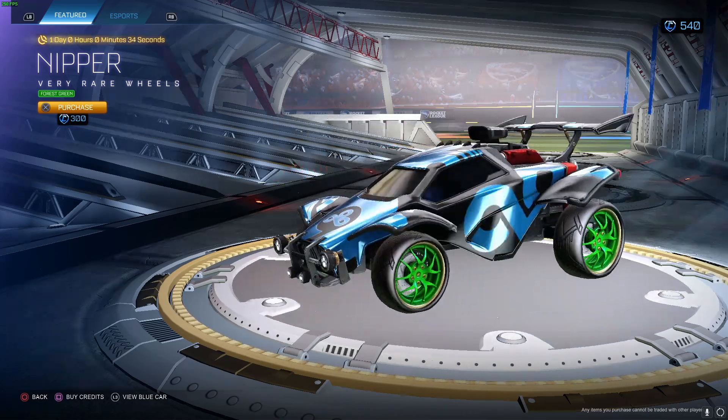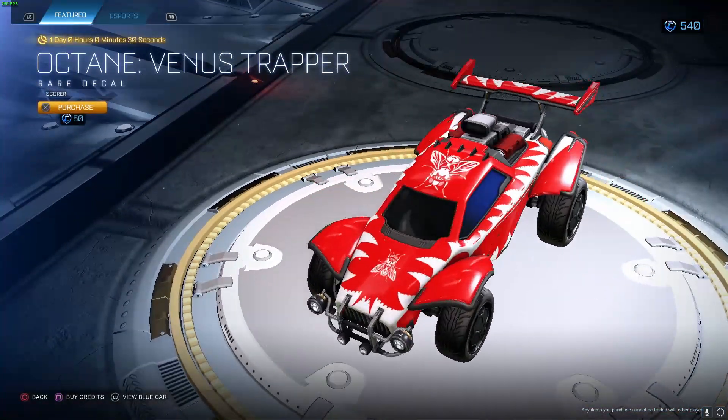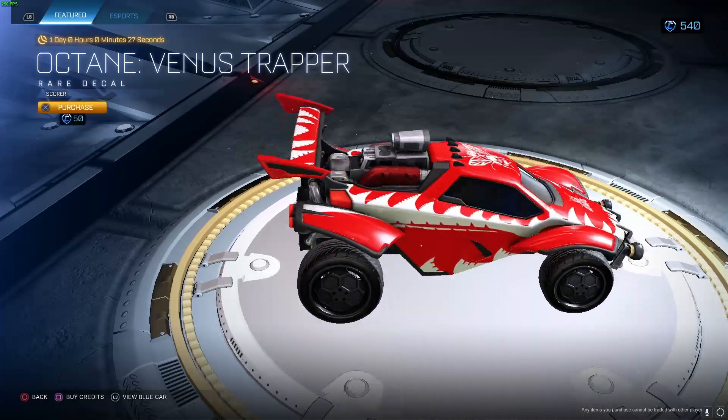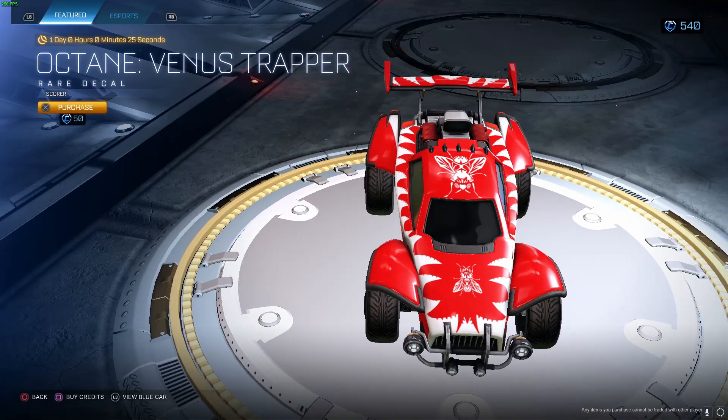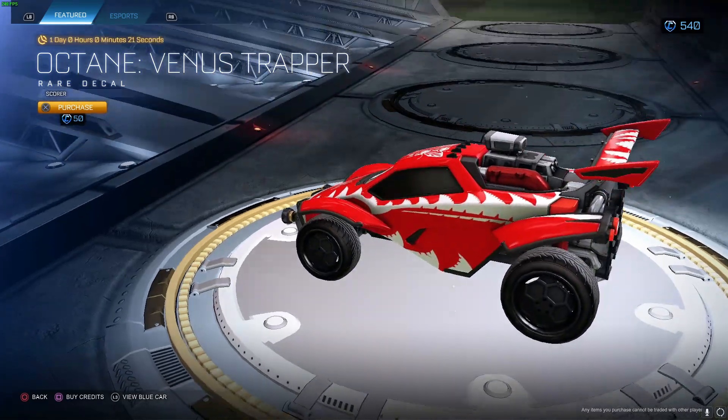Octane Venus Trapper Score - this is actually probably the best thing in the shop today. A basic Octane decal is probably my favorite thing here. I like how this flies in the front, I like that shape. The whole thing is very cool.